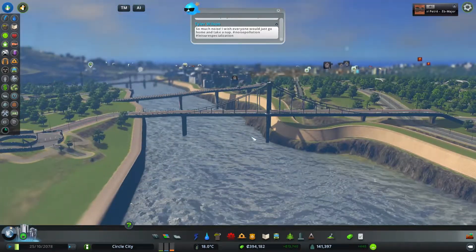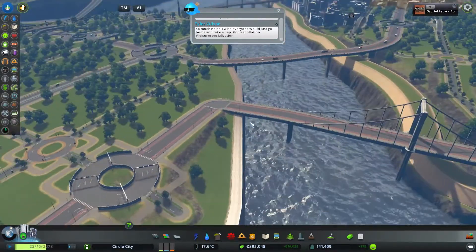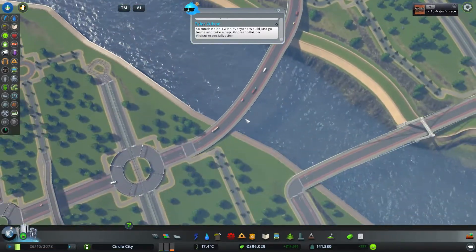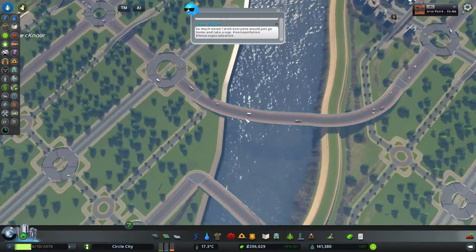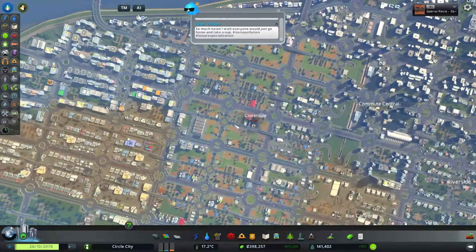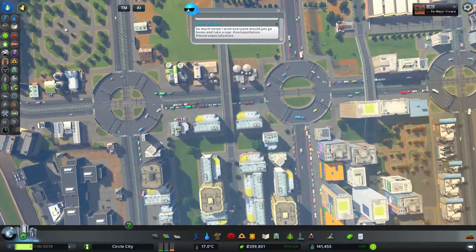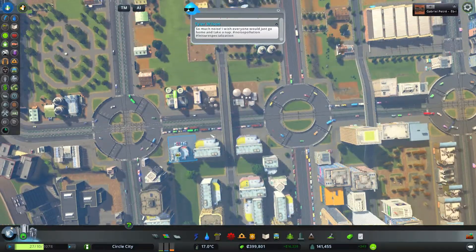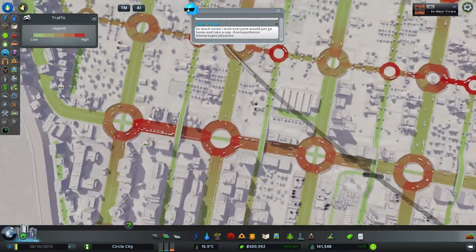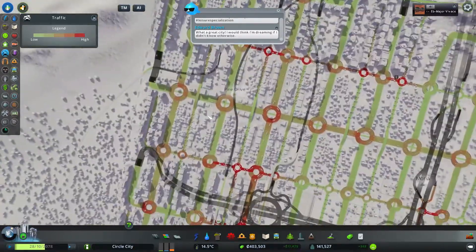These bridges are a bit wonky, given the flood barrier on one side and the quay — whatever that word is. Still no Newton-Mask transits at all. If you want me to start building that, do let me know. Otherwise, we'll keep clogging up the city just to see how much traffic we can actually handle.